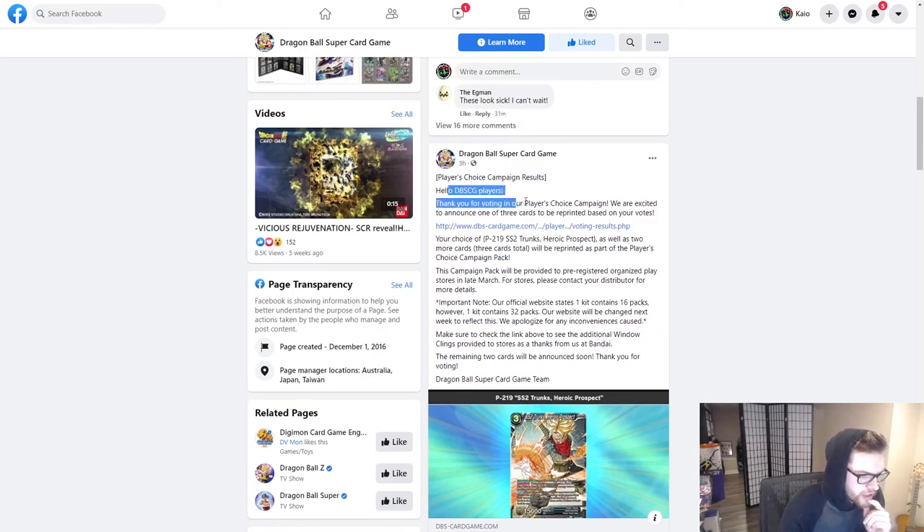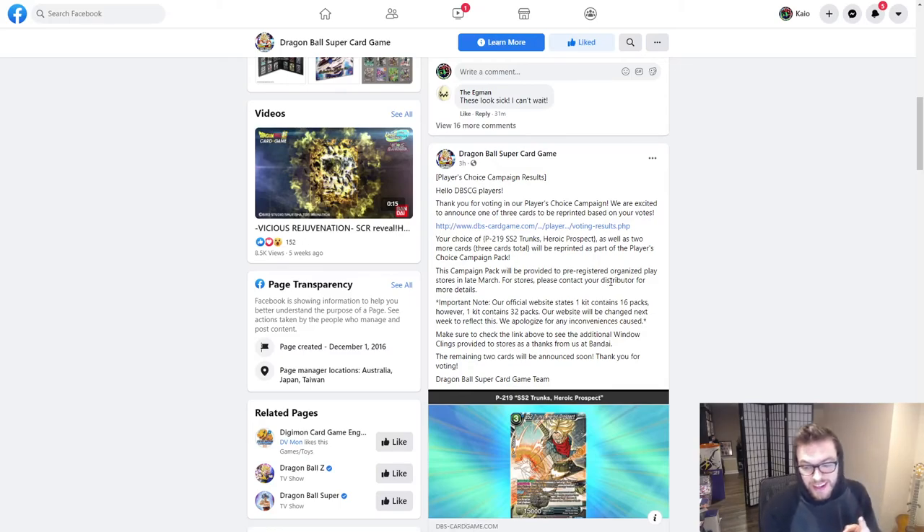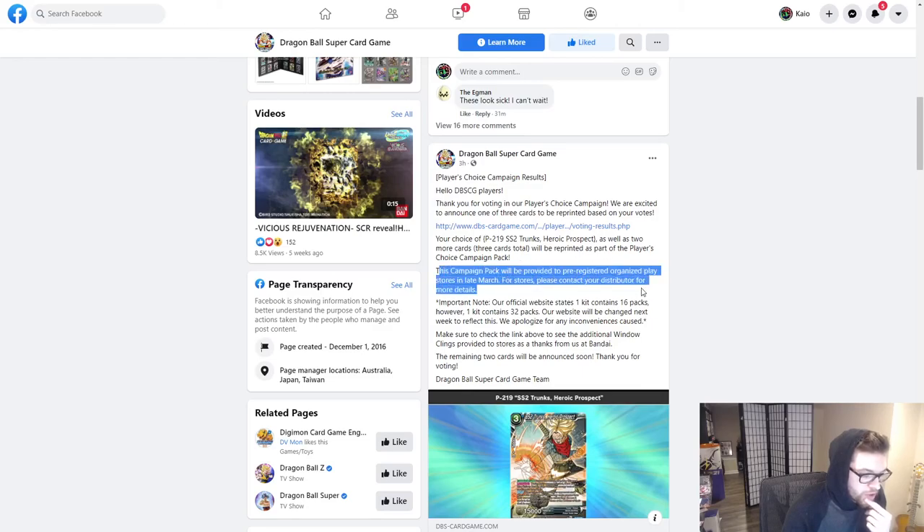On Facebook I saw something interesting when I logged on — the Player's Choice results for a card being reprinted. So, hello DBS players — thank you for voting in our Player's Choice campaign. We're excited to announce one of the three cards to be reprinted based on your votes, which is going to be the Heroic Prospect Trunks. This campaign pack will be provided to pre-registered organized play stores in late March.